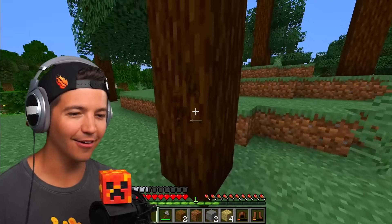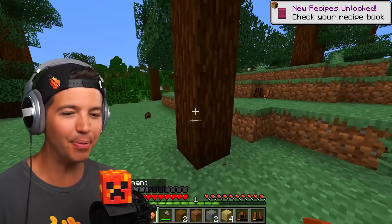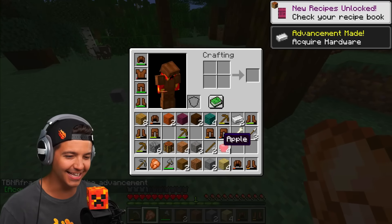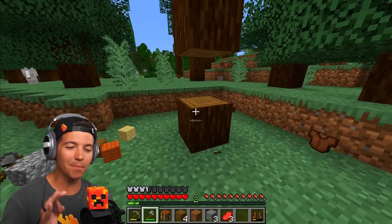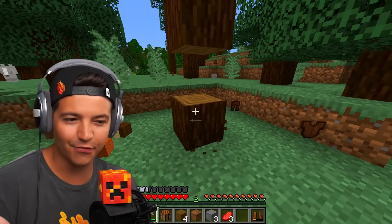We're in a taiga biome now. Straight off the bat, a stone pickaxe, cooked chicken. We're getting pieces of wool, ladies and gentlemen. Oh my god, we just got iron ingots. You can even punch with an axe in your hand. I'm noticing that the durability of the leather gear from the spruce wood is better than it was from the oak wood.